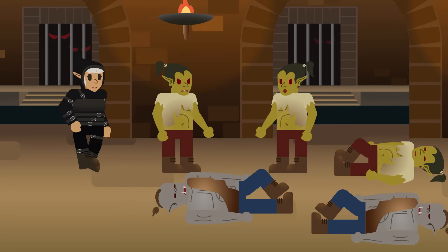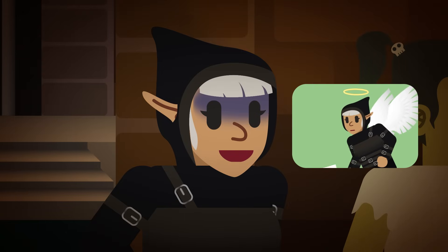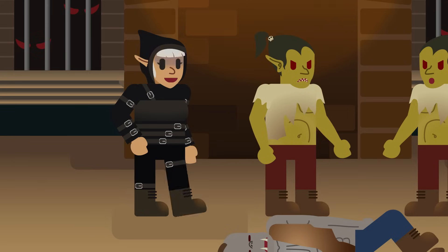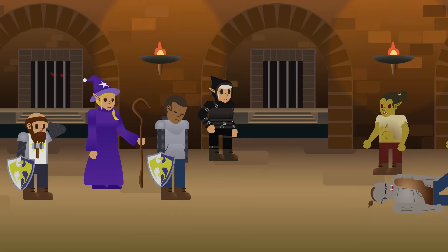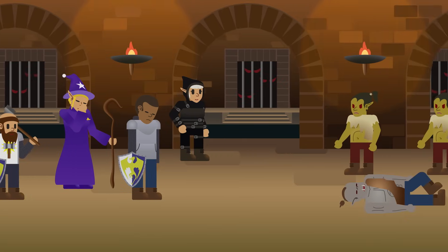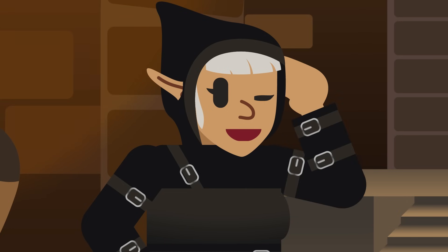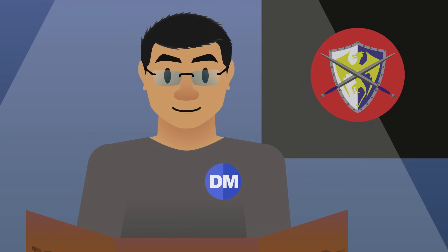Occasionally through your adventure you would most likely meet monsters and enemies who want to harm you. Sometimes their motives are even justified. Winnie our gnome rogue has provoked a fight with this band of goblins because she's overcome by her boredom. So we are now entering the combat phase.